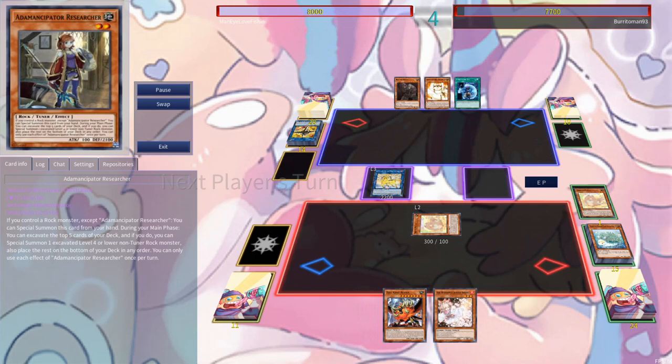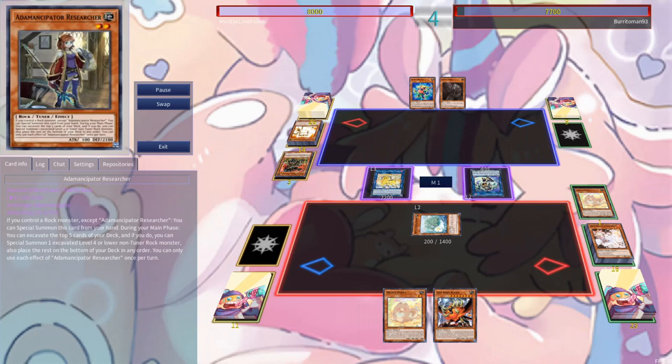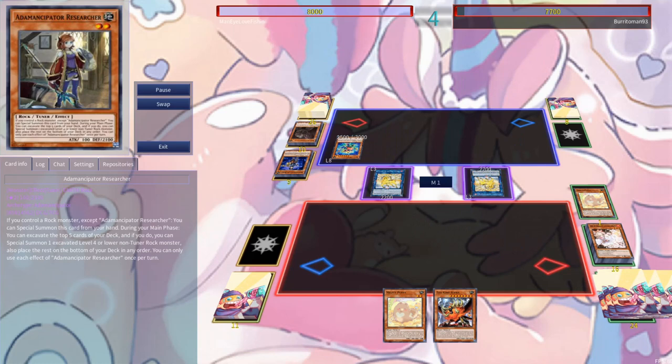They fire off an Unexpected Dai for an Angel Trumpeter. We activate Puppy here — I just want to get all the rocks off their side of the field. They go from Block Dragon into IP Masquerena. Thankfully we drew the Ash Blossom, so we get one more turn of reprieve. They summon two Block Dragons, a Unicorn, fire off the Unicorn effect, and then another Block Dragon to make Access Code Talker. However, they are out of Earths in graveyard and, more importantly, do not have lethal.